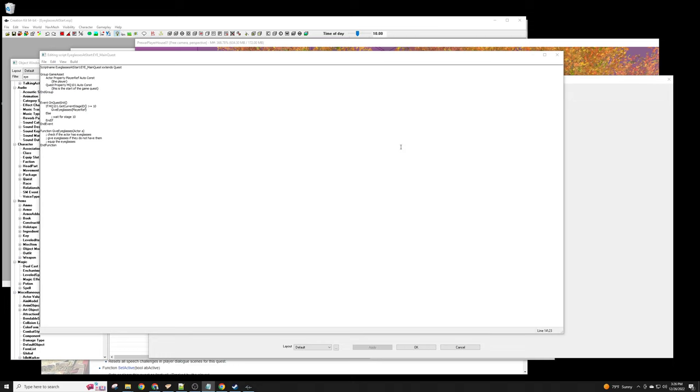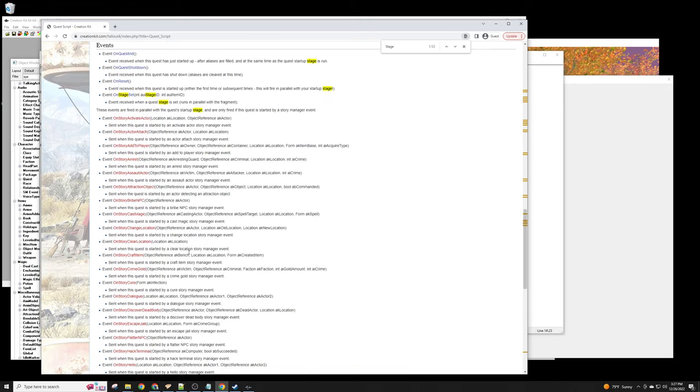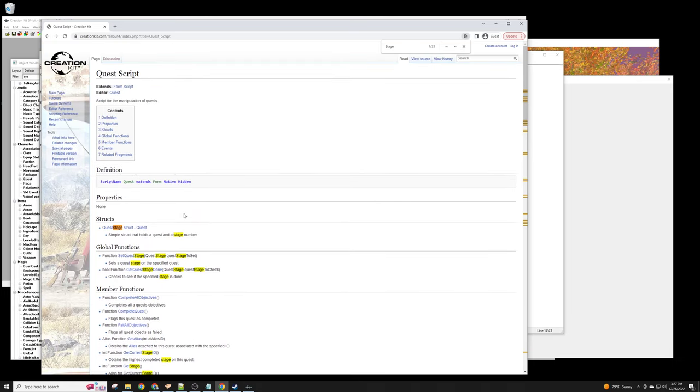How can we do that? We can register for some kind of event. This is all event-driven programming — meaning we wait for things to happen. There's an 'OnQuestInit' event for when the quest initializes. We can register ourselves to get notified when something happens. That's something you'd have to research — if it isn't at stage 10 yet, how do you wait? You'd need to register for something, but that isn't in the quest script directly.